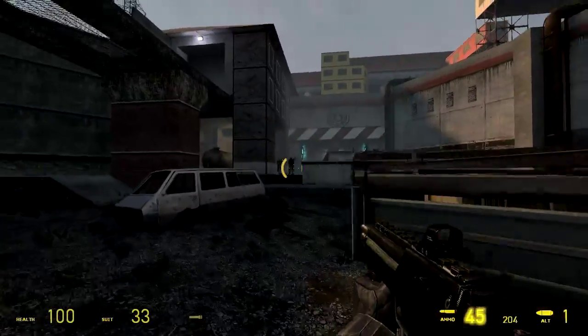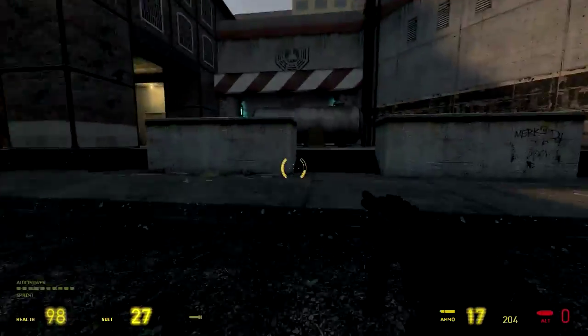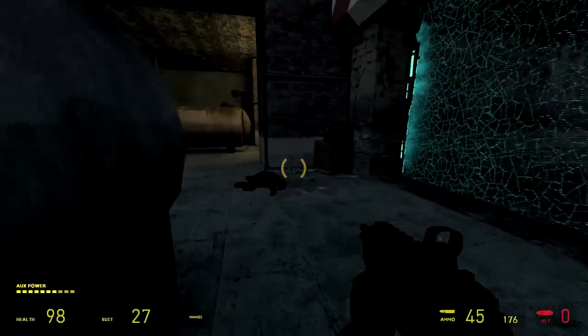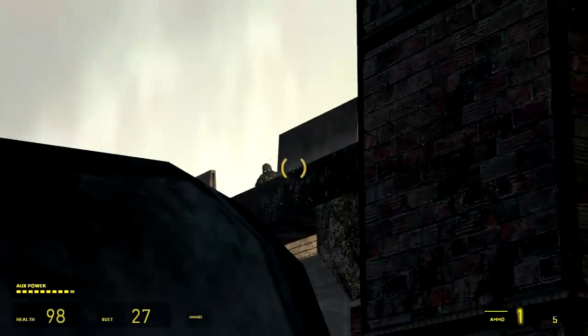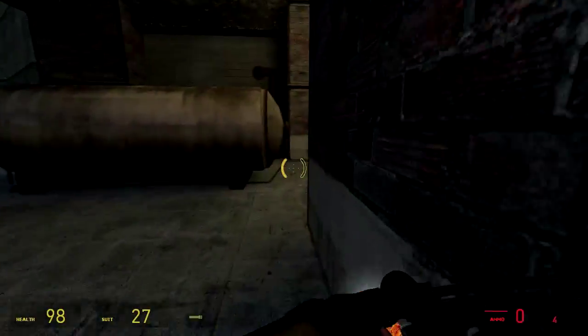Maybe Sam could have used a few more props to hide the silhouettes of the structures a little bit more, but I do like it a lot. It's always nice to see some unique architecture in Half-Life 2, especially when it's something of a familiar theme like the Combine.